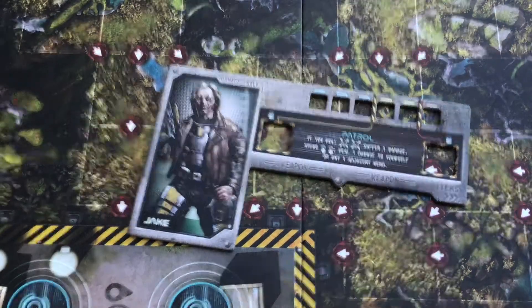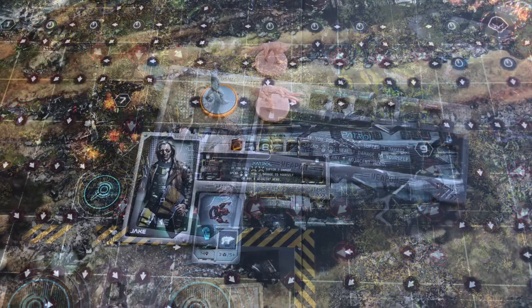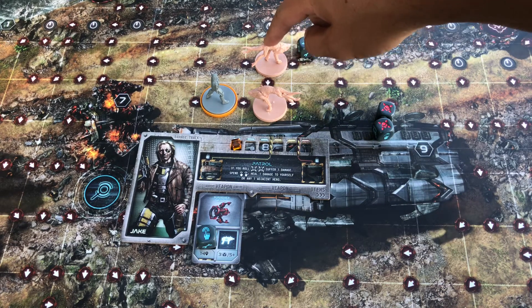Next up we got Jake, who has a unique patrol ability. Whenever you roll two alien symbols, you don't have to move them and you can suffer damage instead. It's a neat ability, and I had to use the binomial distribution to figure out how many times this would happen a round — it's roughly 1.5 times a round.